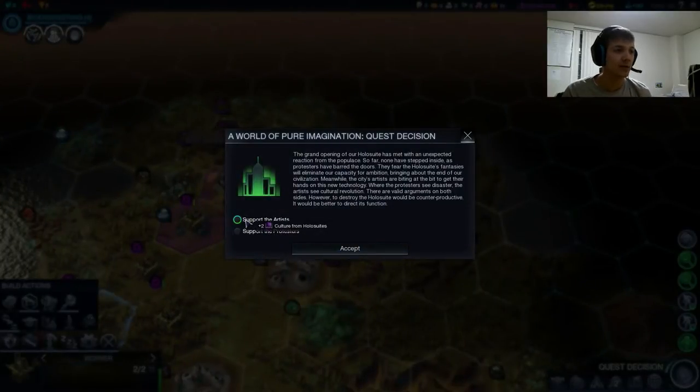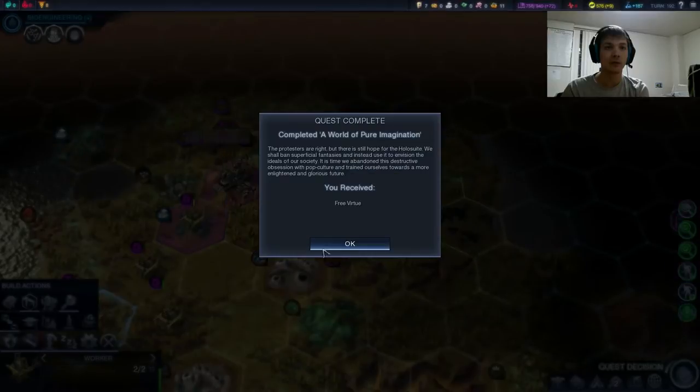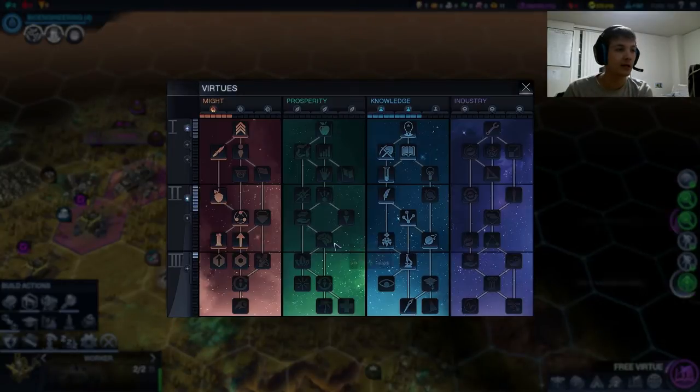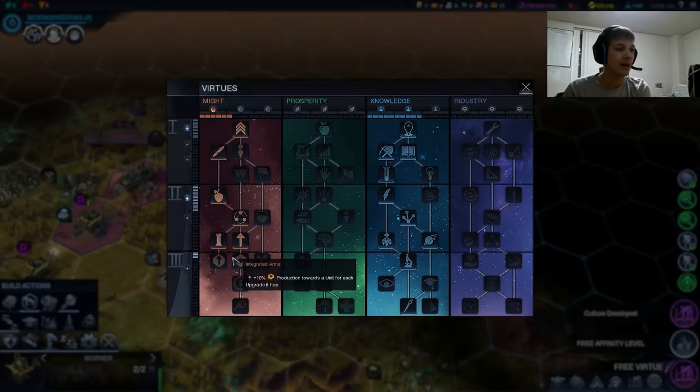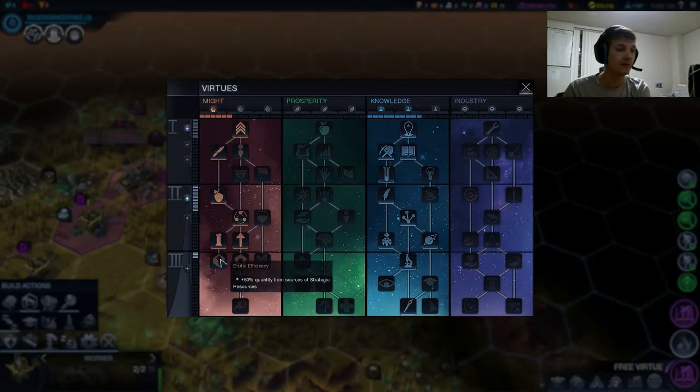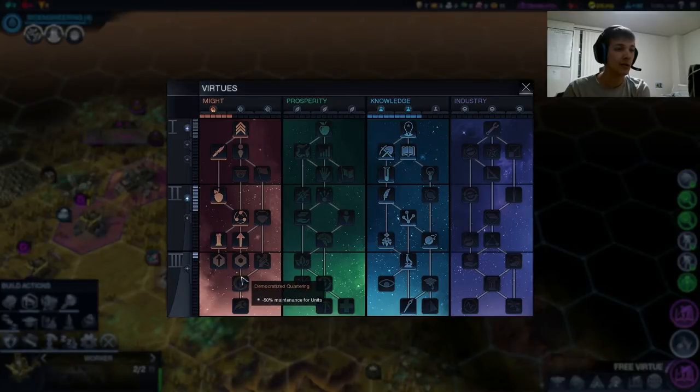Here's what the holosuite gives us — we can get plus two culture from the holosuites or a free virtue. I'm thinking a free virtue this late in the game is far better than whatever culture the holosuites will give us. So we pick up Martial Meditations now. That is going to gun us to nine, and that actually picks up the synergy bonus. Now we get a free covert agent and one more free virtue, and now we can pick up Integrated Arms. The goal here is that it'll make the disciples cheaper and get us closer to picking up Democratized Quartering, which is really going to help us out. We can pick up Information Warfare later.